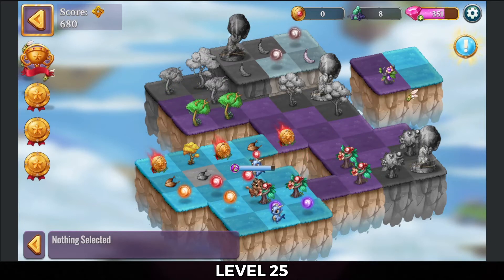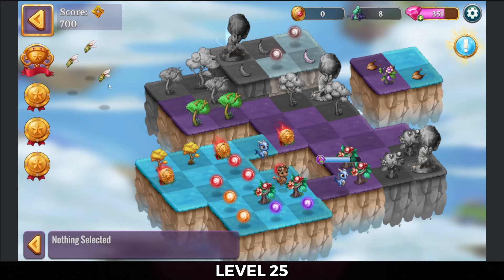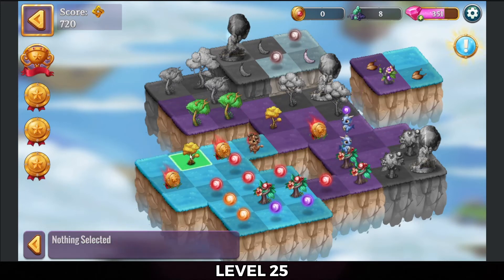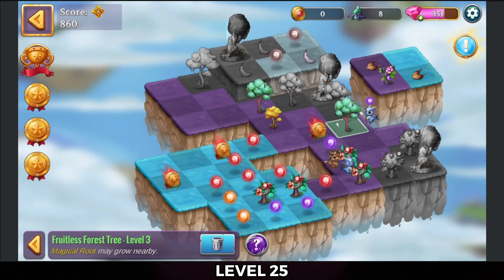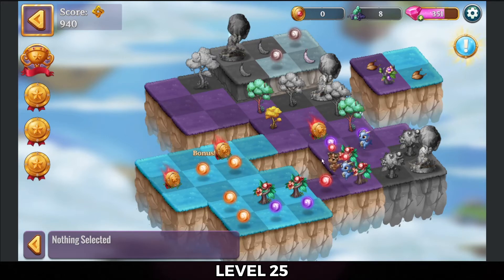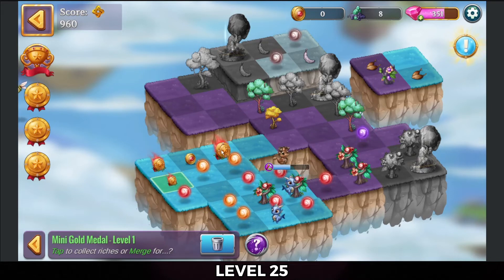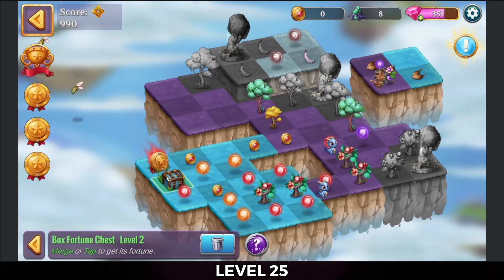Merge those seeds and tap some more of these floating seeds in. There we go — make a five merge with these warped green trees there, all these merges. I'll tap these gold stars here and then merge those. Open up that chest and tap that out.